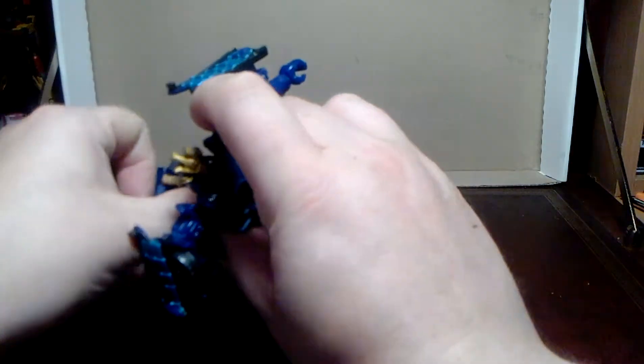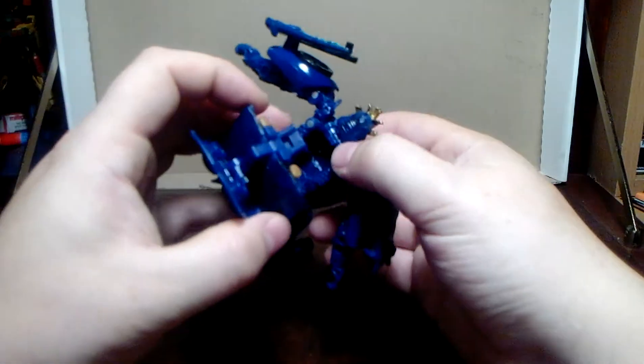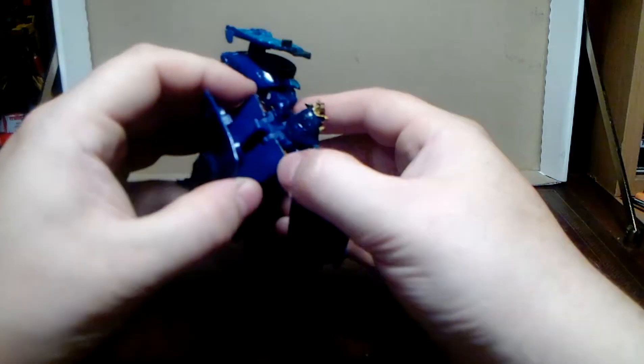Then get this bonnet section here and fold it underneath, which can be tricky — it can catch on things. You bring out this hinge from there and it goes onto this big square tab on the back of the head. It just goes onto there. It doesn't go on there amazingly well, but it does go on there.